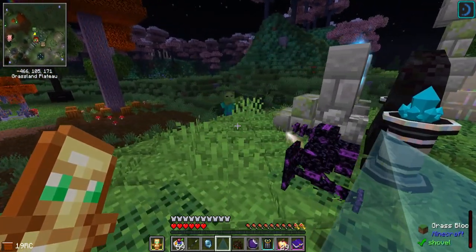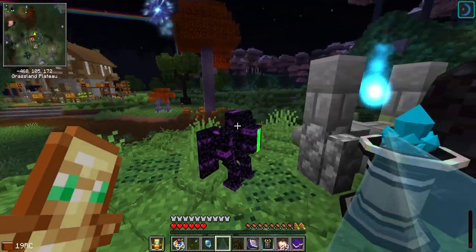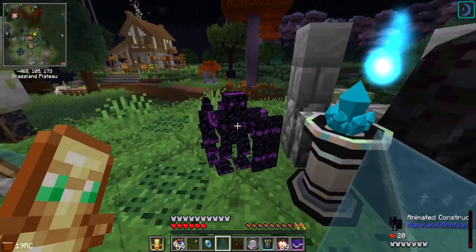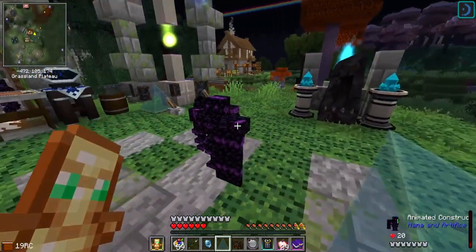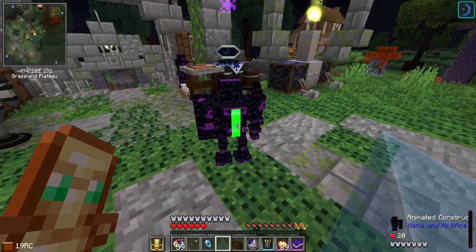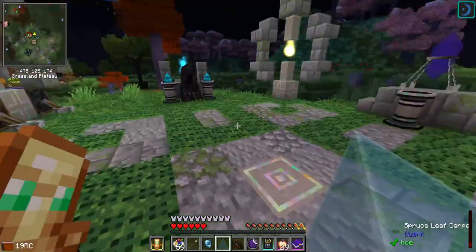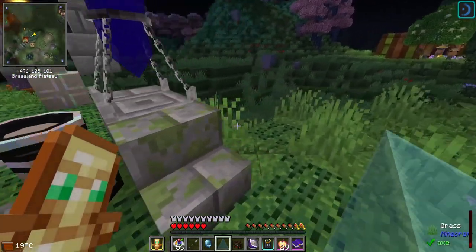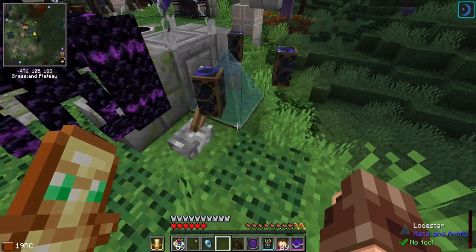We've got a willing participant right here - he just shot that zombie on sight with no hesitation. He's got a little energy meter on his back - that's cool! Is that how we tell how damaged he is? That must be the cannon recharge. So I should probably keep him close to that. I'll put a lever here for now and turn that off.